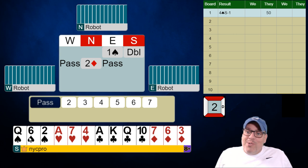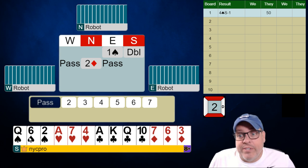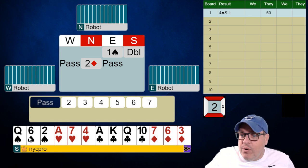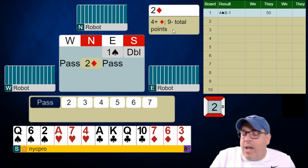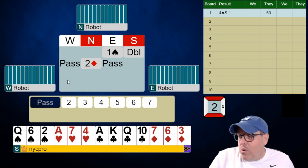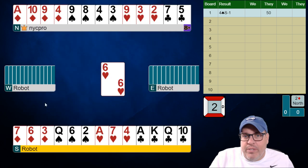When partner bids two diamonds I'd like you to make your call. You doubled and I forced you to — whether you agree or disagree, that's up to you — but what would you do now if it goes past two diamonds pass? The answer is you pass. You've shown your hand. Partner knows you have a takeout double and they've only bid two diamonds, which should be zero to eight points, so we don't have game. We're going to pass two diamonds and try to go plus.